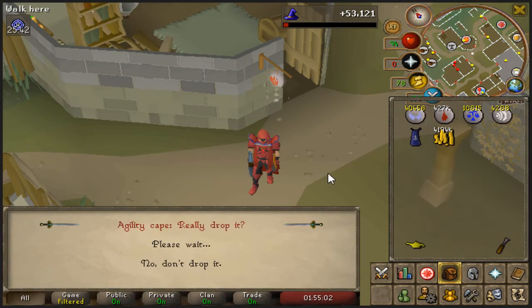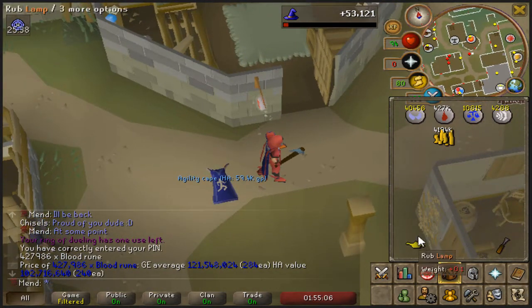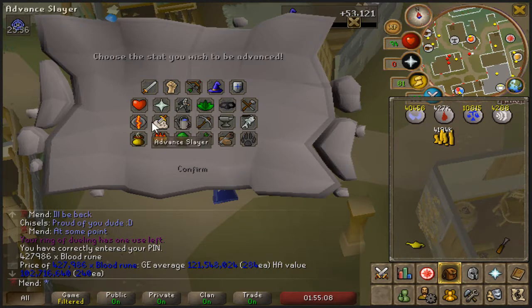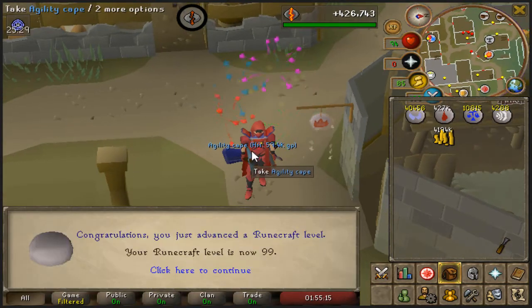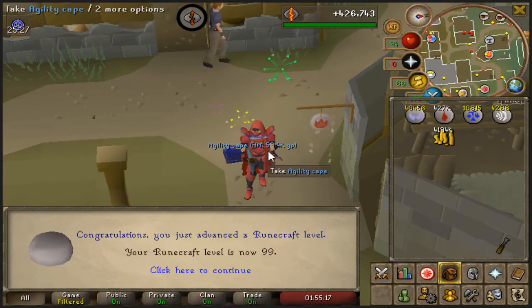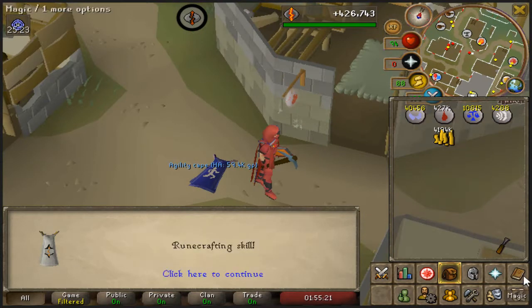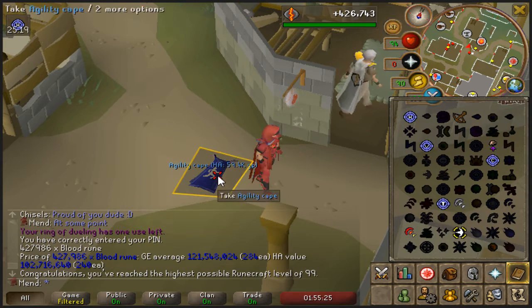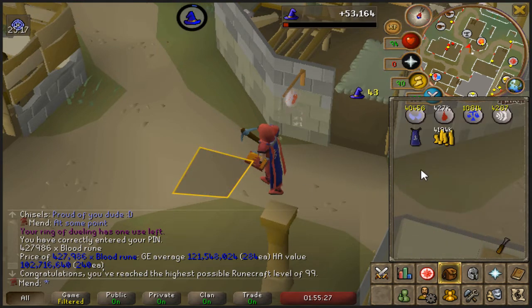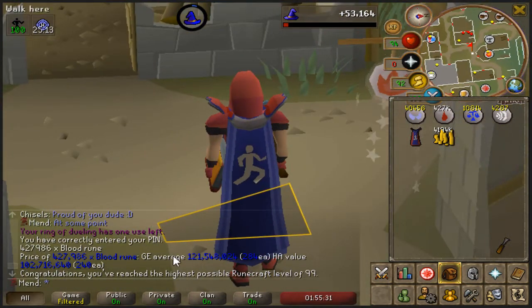It'll obviously give you the warning if it's a high-value item. You don't want to pick it up normally, because it'll trim. Use the lamp on runecrafting - just like that. Boom, there's 99 runecrafting! We can add the runecrafting cape on my hardcore. And then you want to use telekinetic grab on your untrimmed cape, and it will appear in your inventory untrimmed, and you can wear it untrimmed.